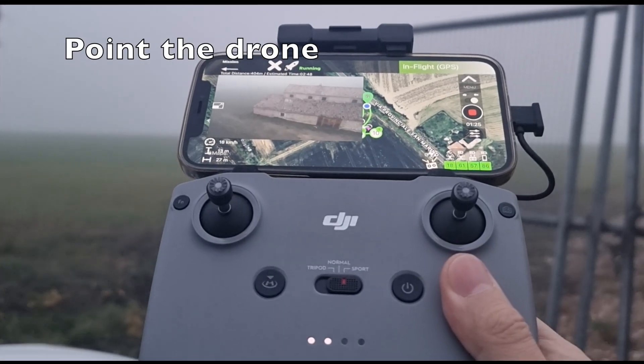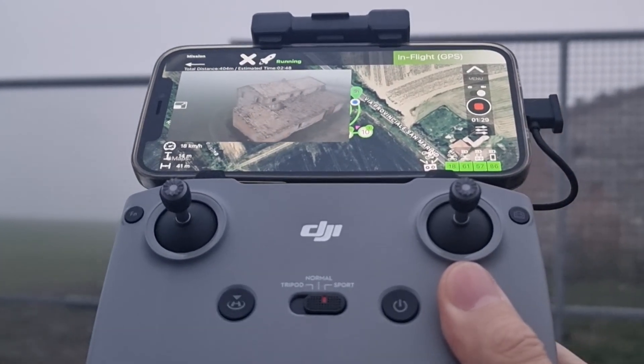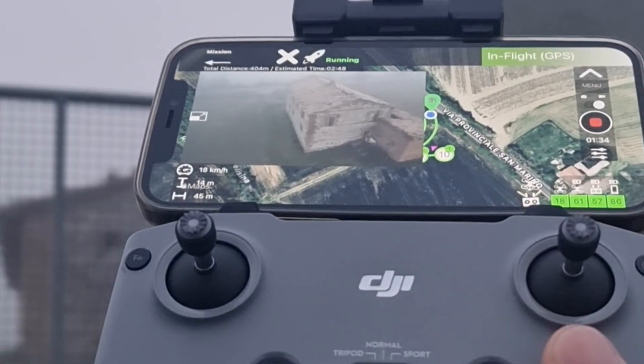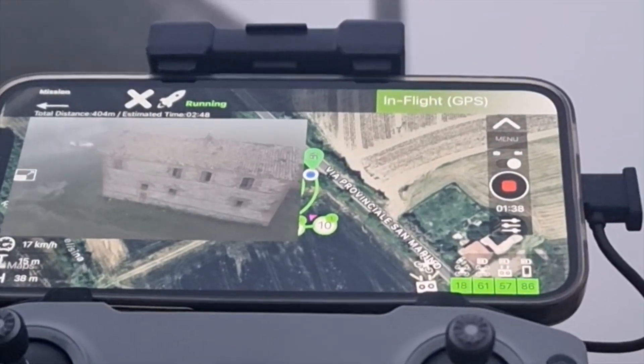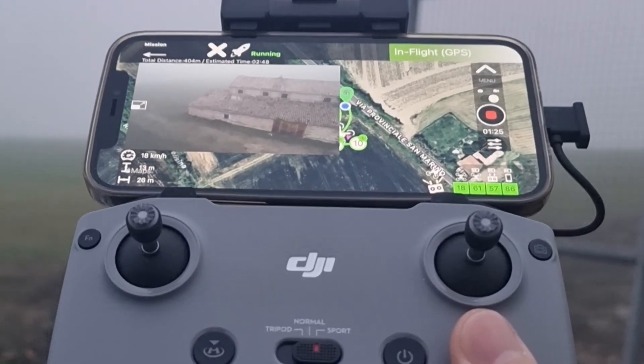Tip number three: point the remote controller at the drone for the entire duration of the mission. Radio disturbances can cause further communication delays, because the app may be missing some telemetry data and the drone may miss some piloting commands. Pointing the remote controller at the drone ensures the best possible connection. This is especially important with drones with weaker connections, such as the first generation Mavic Mini, but it is a good habit to do with all drones.